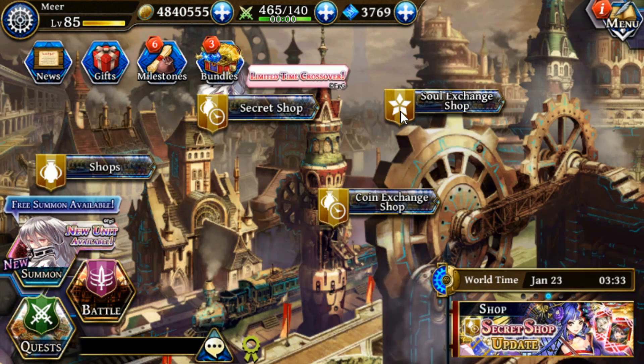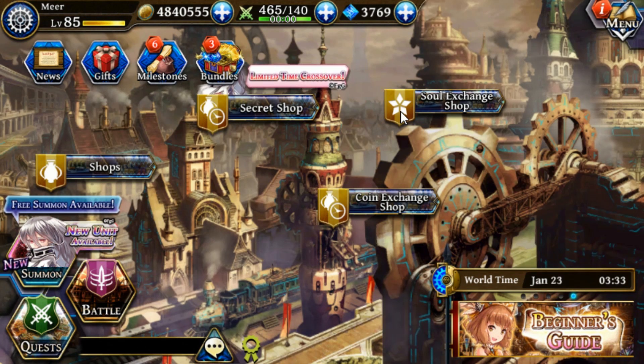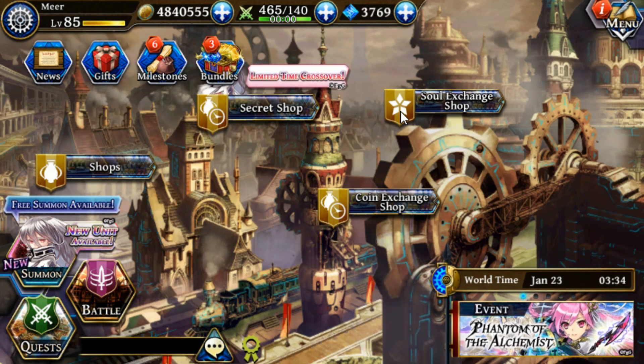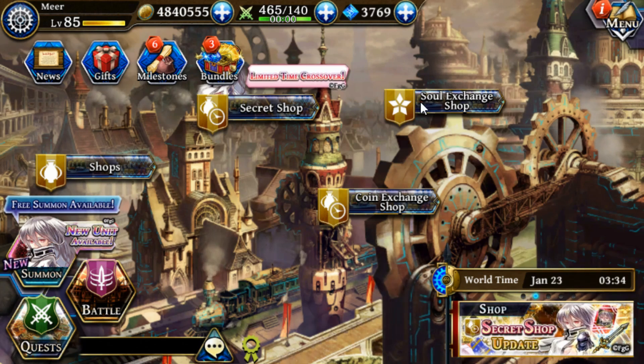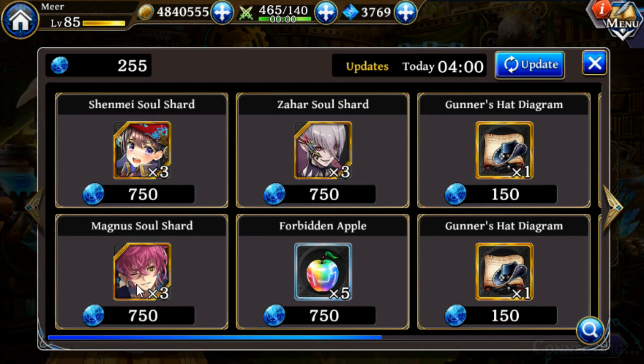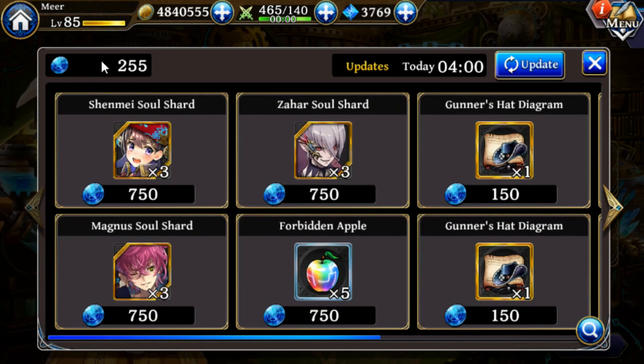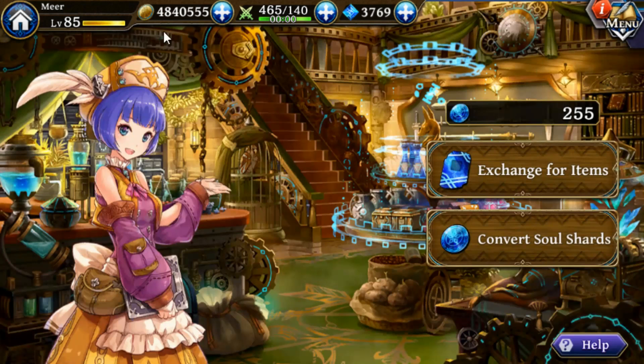The soul exchange shop is where you go to sell excess soul shards for units. In the Alchemist Code, duplicate units do not actually give you a duplicate of the unit — instead, they are transferred into soul shards. Once you have used the maximum number of soul shards and maximum limit broken a unit, you can sell excess soul shards, convert them into soul coins, and then use those to convert into 5-star unit shards or other items. I would always just go for 5-star unit shards once you start to earn these, as those are the best items to get.